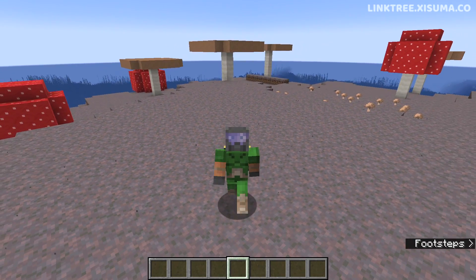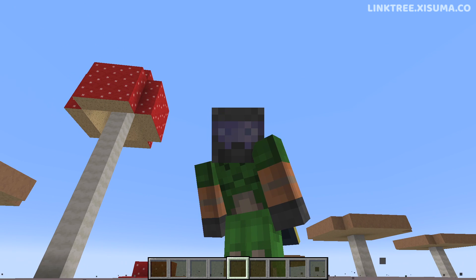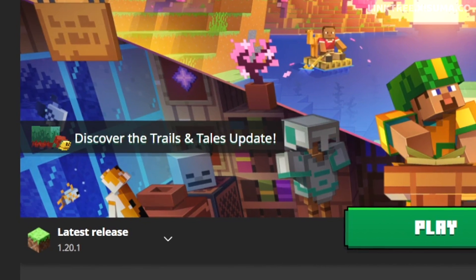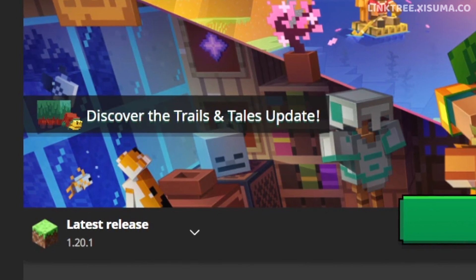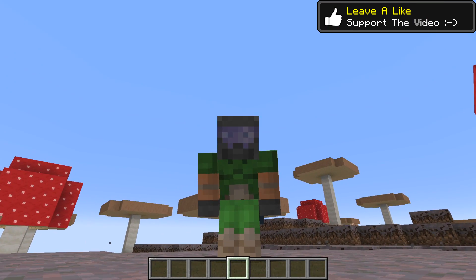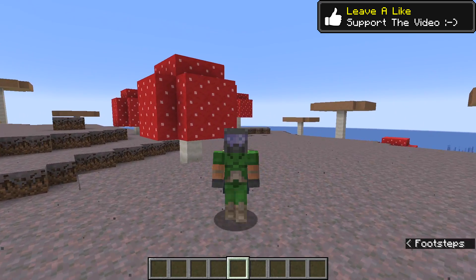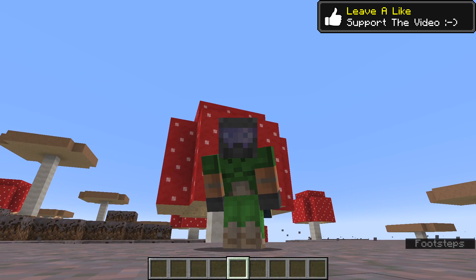Welcome back to another Minecraft update video where we cover what's new in Minecraft 1.20.1. That's right, this is no joke — it's actually out today, less than a week from when the Trails and Tales update was released. In this video I'm going to cover the changelog for this update, but also there's been changes in the Minecraft launcher and some Minecraft news that you might want to stick around for.